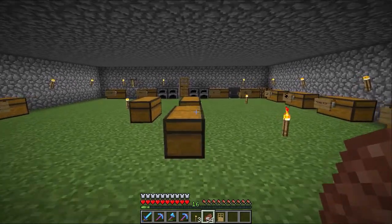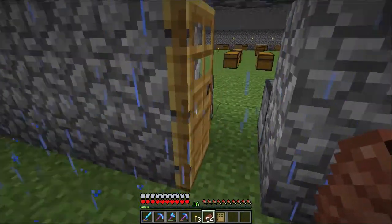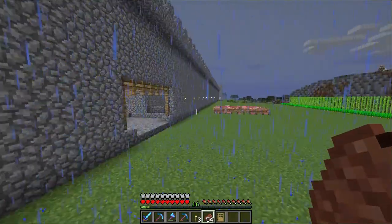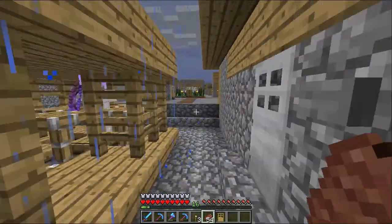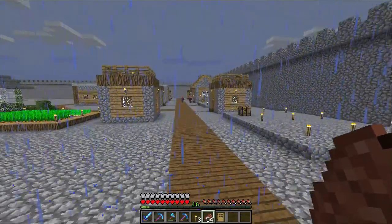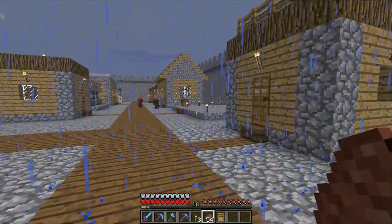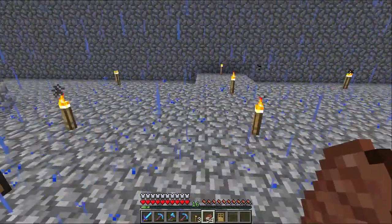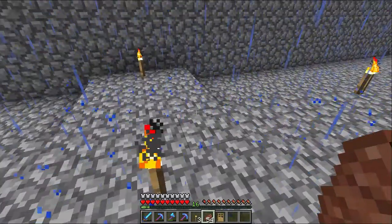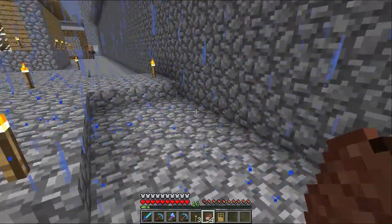Hello everybody, welcome back to another episode of Village Craft here on Minecraft. So today we are back in the village and after a couple of episodes spent just trying to get ourselves some decent armor and things like that, clearing up a few odd jobs, we are going to actually do something useful and make another building. This is our latest building that's going to be added - just a normal shape until here where it goes out, and this is going to be the villager conversion unit building.